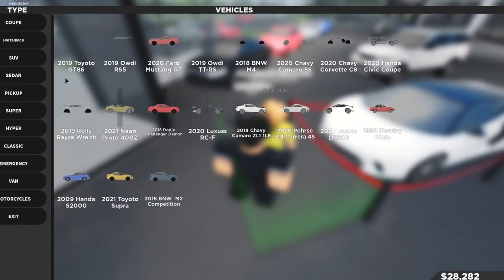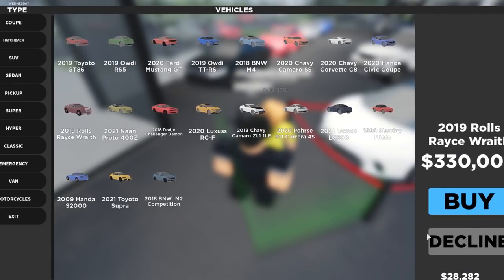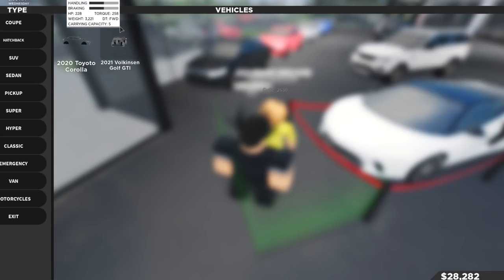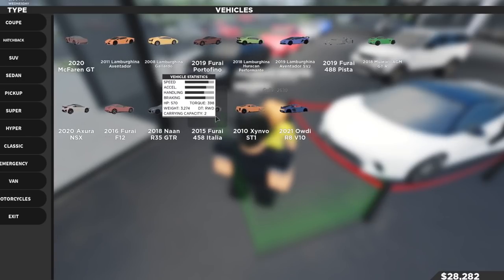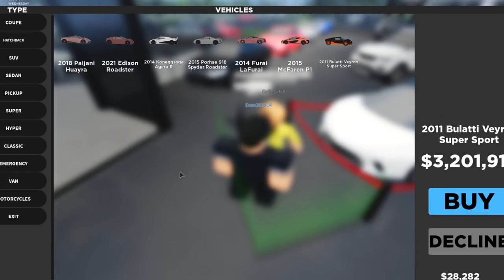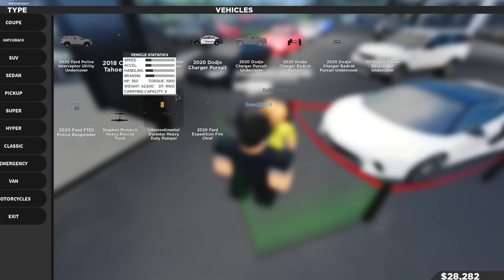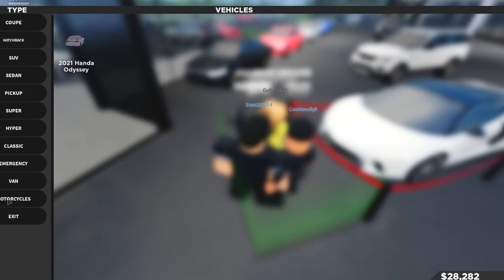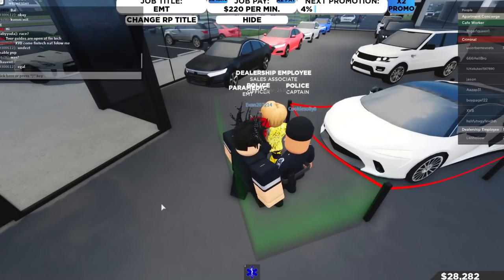There are cars on display as well. We've got coupes, a Rolls Royce for 330,000, and then cheaper options like a Volkswagen. There are jeeps, pickup trucks, supercars, Lamborghinis for 298,000, and hypercars at 3.2 million. And here are all the emergency services vehicles — there are fire department vehicles, vans, and even motorcycles! Motorcycles in Southwest Florida would be pretty cool.